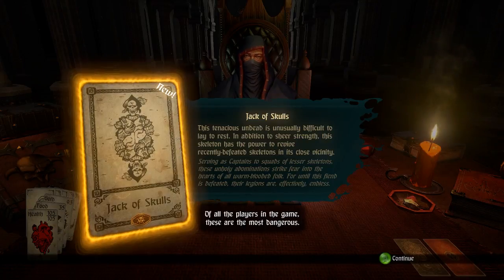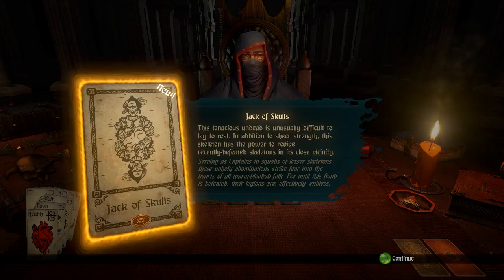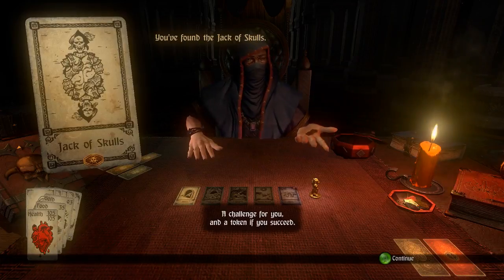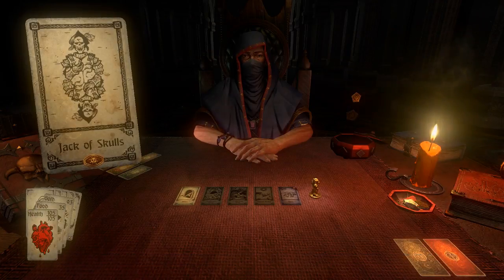The undead — of all the enemies in the game these are the most dangerous. The Jack of Skulls is unusually difficult to lay to rest. In addition to sheer strength, this skeleton has the power to revive recently defeated skeletons in its close vicinity. These unholy abominations strike fear into all warm-blooded folk — until this fiend is defeated, the legions are effectively endless. We're going against the Jack of Skulls now. If we succeed, we'll get two card tokens.